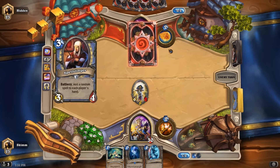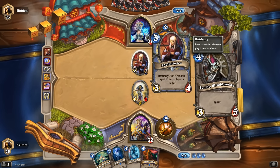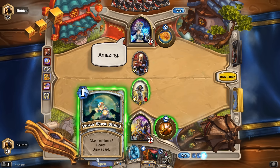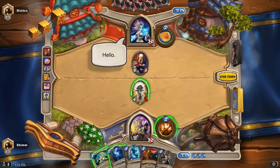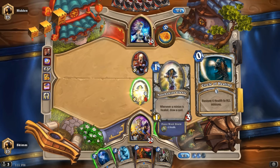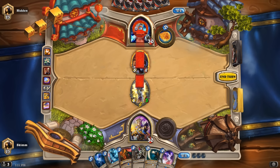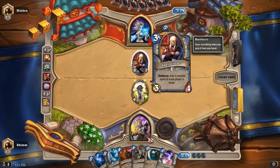Is she gonna Frostbolt it? Add a random spell to each player's hand. Interesting indeed. So now she can kill it with one go. Amazing. She can't if I give it plus two and heal it. So this plus two is gonna bring me out of range and heal it. And now probably go for face. That's not ideal, but she had to use a lot to get this.